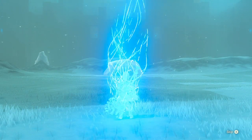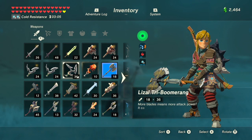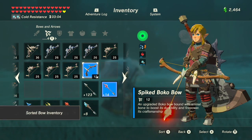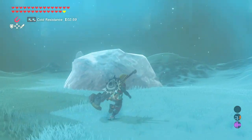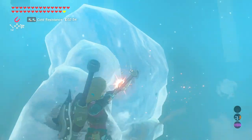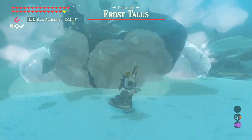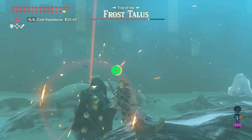We have a Frost Talus here — that's why they give you the Stone Smasher. Now to equip the Fire Arrows. It's not really going to damage it, it's just going to weaken the Talus itself. Also, I like how there are no ice physics in this game — it's probably the only game, or any Nintendo game for that matter, that has no ice physics. I'm really glad about that too.